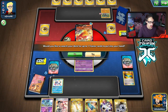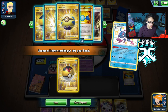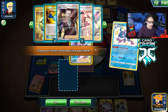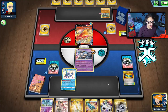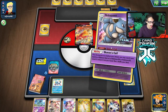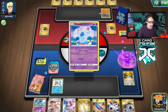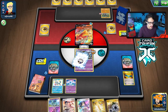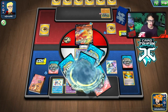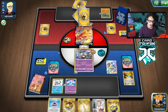Now they can two-shot me. We can go Drizzile. We probably just want to Marnie them - I guarantee they have Blaziken V-Max in hand. I don't care, I'm playing Marnie. They always have it. We'll Marnie here and hope for the best. Put some damage on them too, and hopefully we get some basics. Not bad.